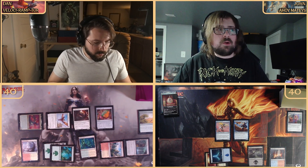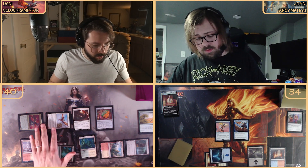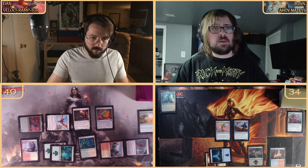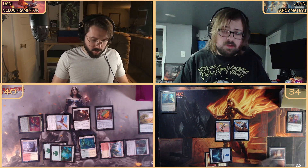Moving into combat with the Majestic Heliopterus and our commander, who we're giving the power of flight via the Majestic's ability. The Heliopterus is a two-two and Pantlaza is a four-four, so six damage is coming your way. We end our turn and draw as the Monarch.